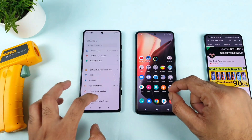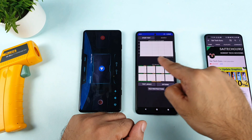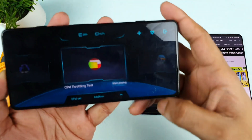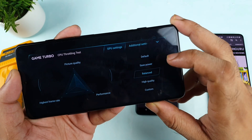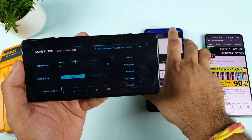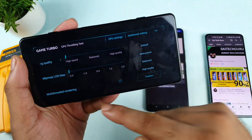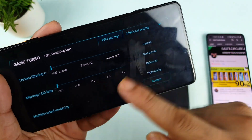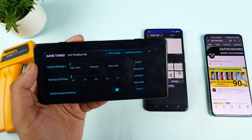First, let me open the Game Turbo mode in the Poco F3 GT and use the CPU throttling application in the iQOO 7, which I already added into the Ultra Game mode. In the CPU throttling settings in Game Turbo, you have the option to select different statuses: default, save power, balanced, high quality, and custom. A lot of users asked me to select the custom option this time. I'll use the custom settings and enable multi-threaded rendering, which optimizes game performance.